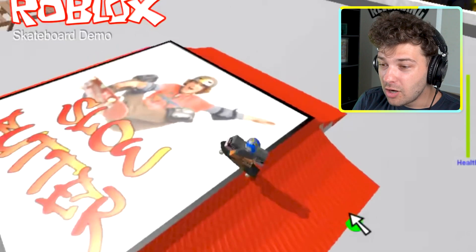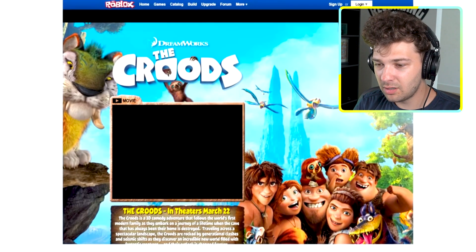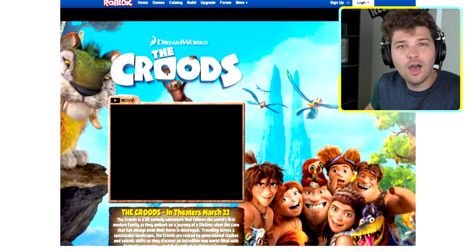The first sponsored event to take place on Roblox was a Zeke and Luther event in March 2010, to promote the Disney XD show. That was the first sponsored Roblox event ever. Roblox was also going to hold an event about the movie 'The Croods' in spring 2013 — meaning the creator could have met Nicolas Cage.